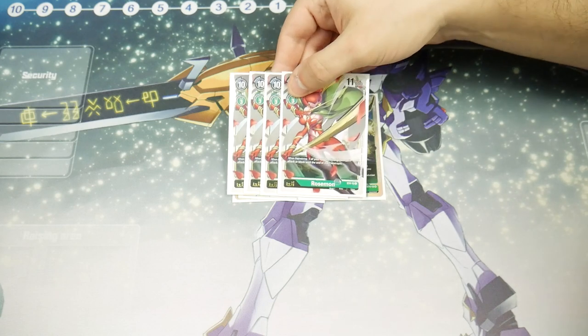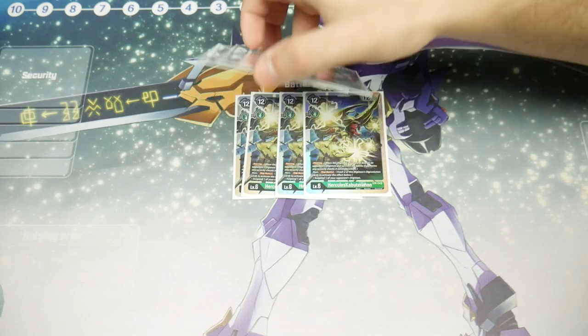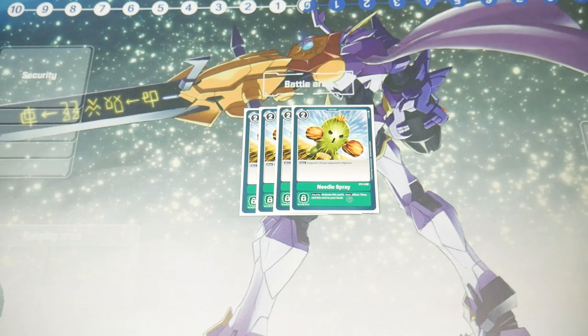We're also playing four Rosemon — the other level six we have access to. Three to evolve is good. When digivolving, one of your opponent's Digimon cannot attack or block until the end of their next turn. This just stuns something like a yellow WarGreymon — completely scary. It can negate that card for a full turn. If you have enough memory, you can evolve into this, suspend a blocker, and go for damage. That's all we have access to, so we play the full eight level sixes.